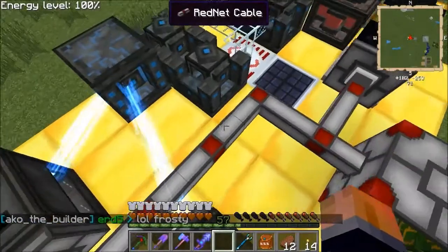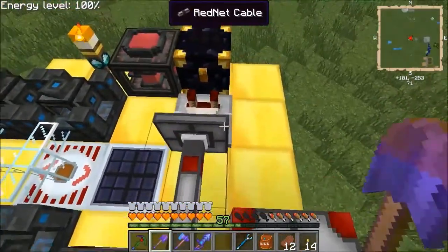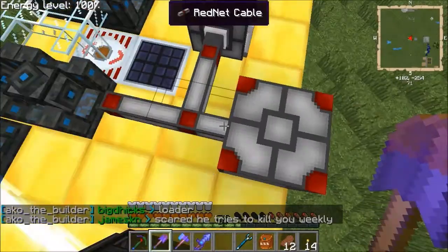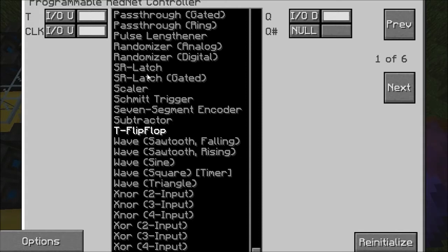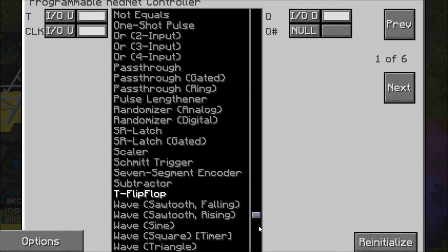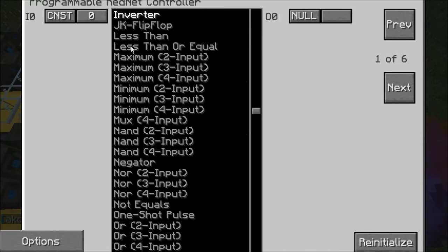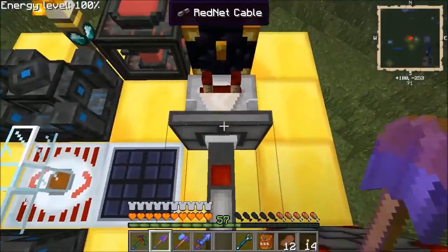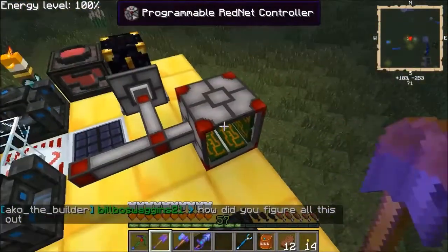So now I need to set this up. I want white input on the right-hand side and I want it to invert. Let's find the inverter in here. That's a T flip-flop - let's re-initialize that. Inverter: input/output, right - sorry, left white equals variable zero. That should put white and variable zero on. A lot of this stuff I saw from a video; the rednet bit I added myself.